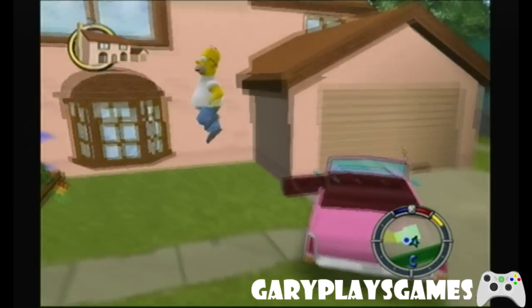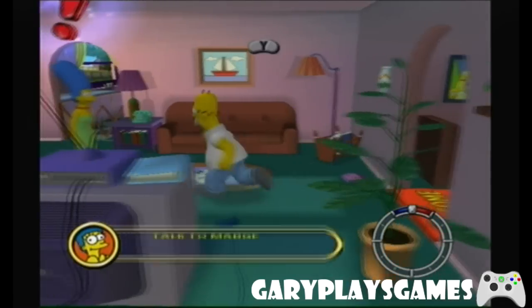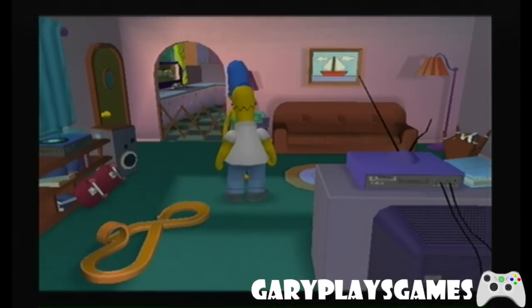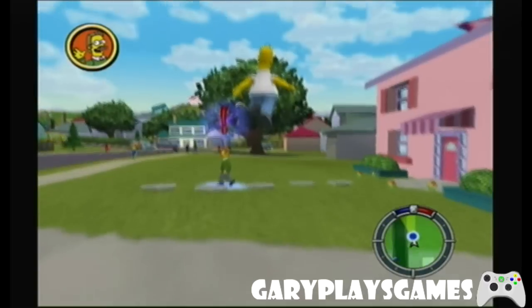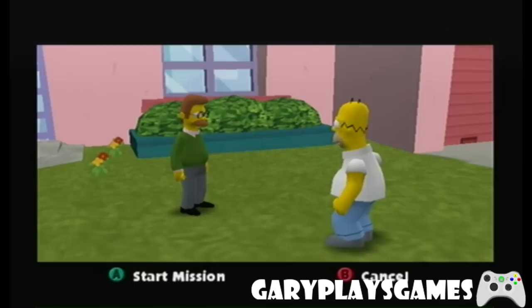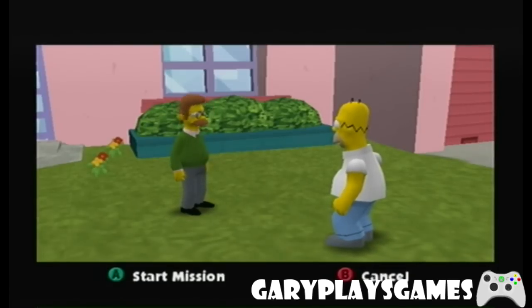We're going to enter the Simpsons house - it's getting advanced now, we've got to actually go inside. We've got to talk to Marge. Marge says go talk to Ned Flanders - he seems miffed. Why me? I'm the world's greatest neighbour, I even have a mug to that effect. This game's great for its time - I don't even know how long ago it was made. I'm going to walk to Ned's house because I'm environmentally friendly. Ned says he's all in a dither - so many of his possessions have disappeared: his lawnmower, his cooler, his lawn chair, a family portrait, even Rod's inhaler. What kind of sick individual would take this stuff?